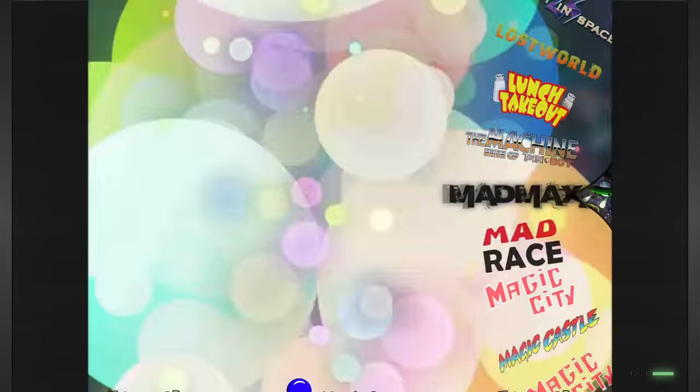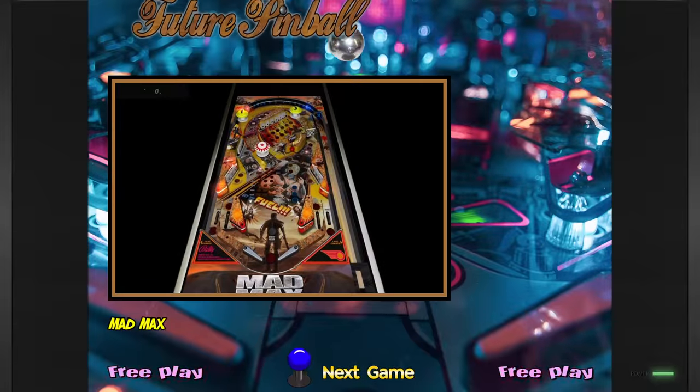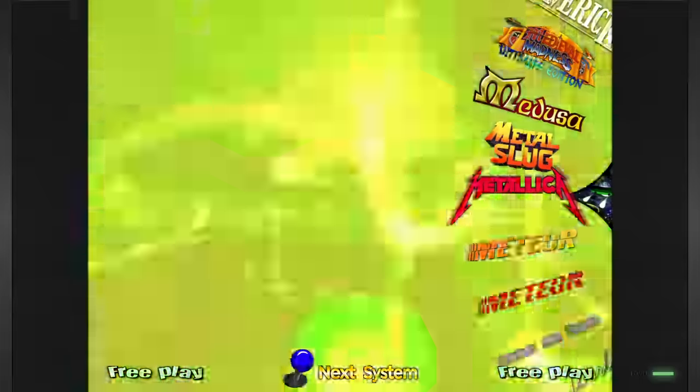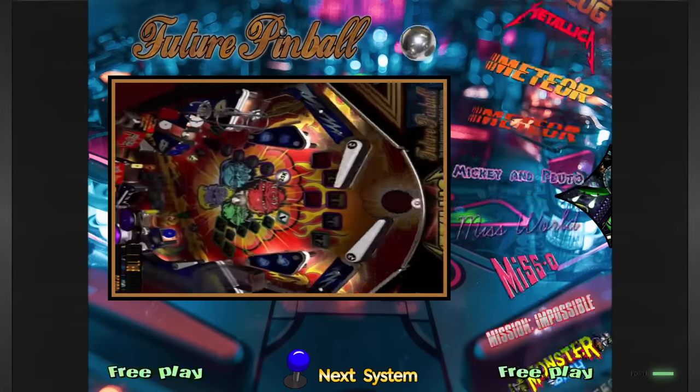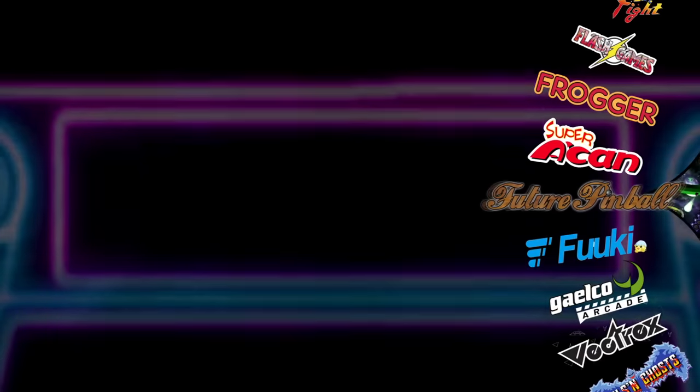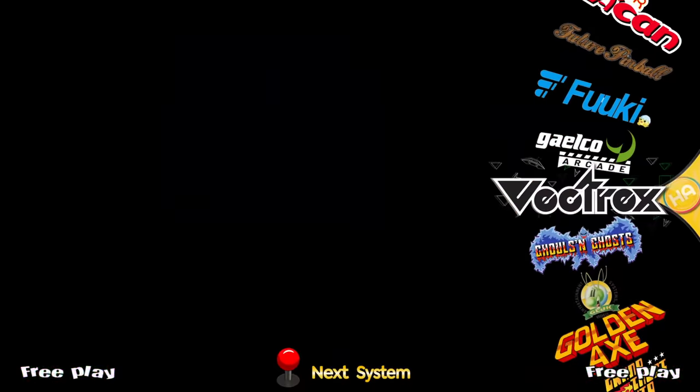Something you might have noticed on the screen is there's some duplicate titles - you'll see the game twice, especially in these arcade sets. Right now you're seeing pinball - there's lots of pinball games as well if you like pinball: Pinball FX2, FX3, and then Future Pinball. And then there's pinball games for different consoles as well.